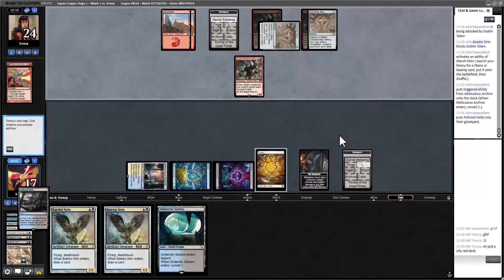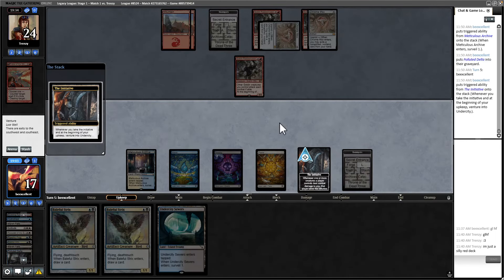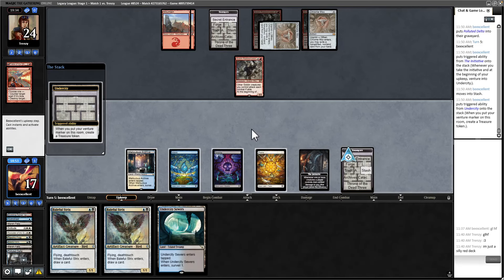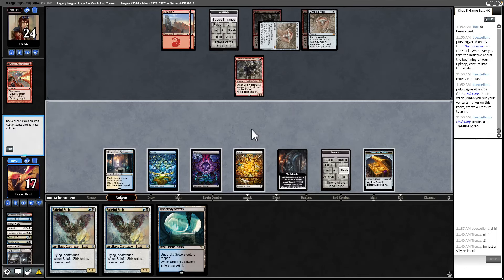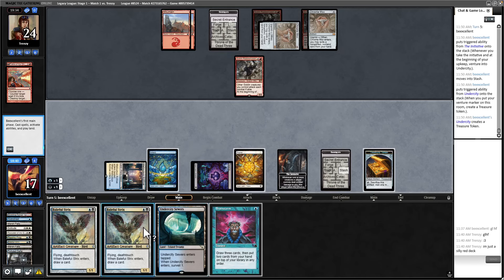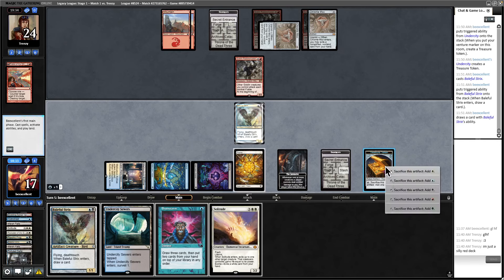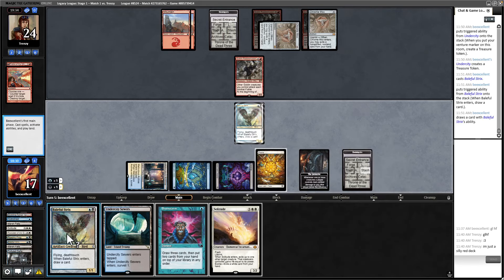I'll get a Surveil. Don't want that. We do have Yorion as something we can get. The Stash is great, actually — it allows me to definitely double-spell. I could use the Arena but I'd rather have the Skeleton. Let's draw. Brainstorm is a good pickup. I think we just deploy two Strixes here.